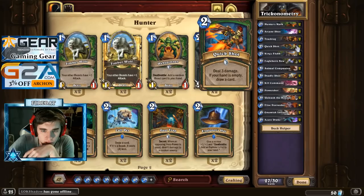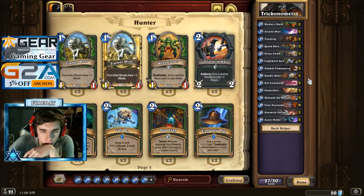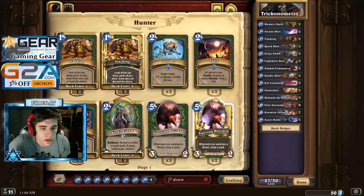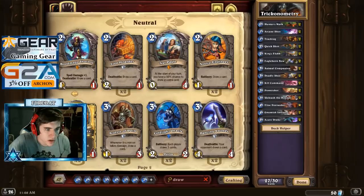We got some sick draw and some sick removal. Is there any more draw we could possibly fit in? We had the removal but not enough draw. We could keep the Flares in for more draw — spell-based draw so it doesn't get hit off the Joust. Our Joust is still at 4 minimum. I don't want it lower than 4.